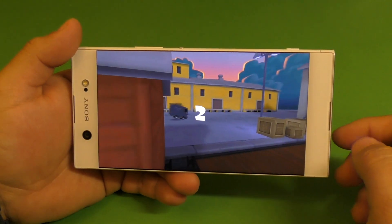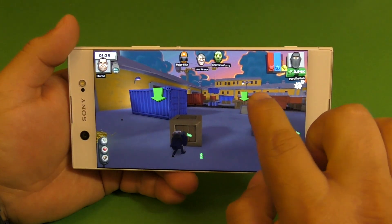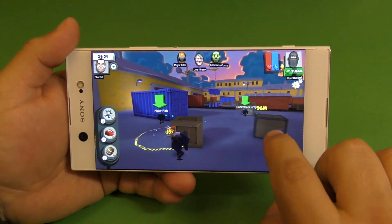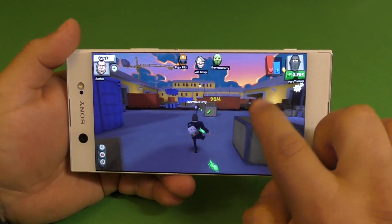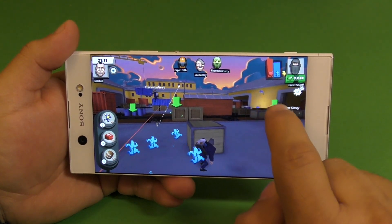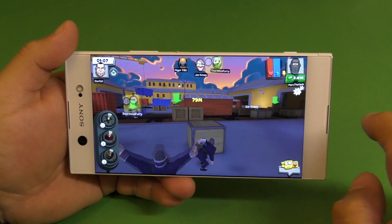We're going to be in the rail yard this time. We got the sniper guy right there — you can actually see him. So if you tap the screen here as a thief, you can actually... okay, get out of there. Give me a jump. This right here is our gadgets. I can throw one of these gadgets right there.